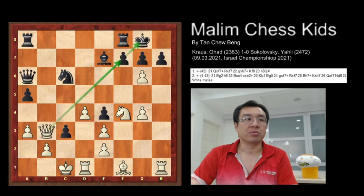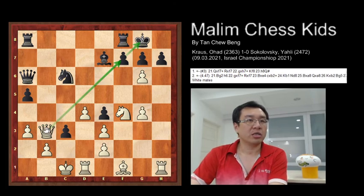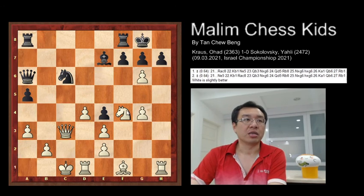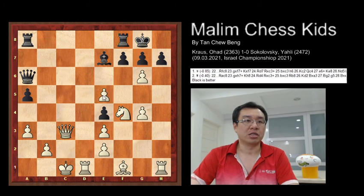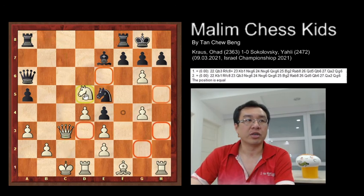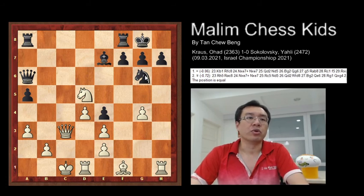Back to the position after pawn takes c3: White should not capture the pawn. If you capture at c3, the knight plays knight to e5, allowing the rook to directly attack, pin, and win the queen. If you capture with the pawn — pawn takes knight — then you use either rook to win back the queen. After this, knight to d5 and the position remains equal.